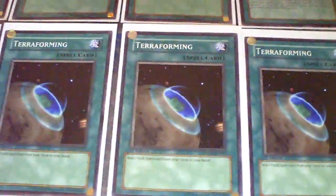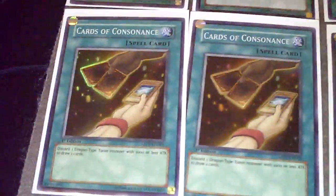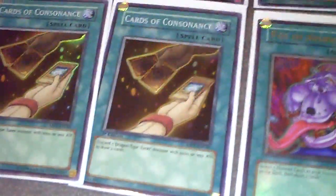As you guys can see from the next cards I have here: three Terraforming and three Pot of Duality. That allows me to see Dragon Ravine a lot earlier. The Dragon Ravine draw of the deck discards your tuner monsters — the Phalanx and Dragunity Eccles — to draw two cards.